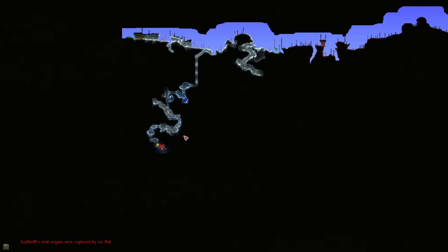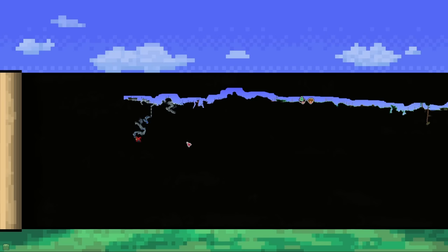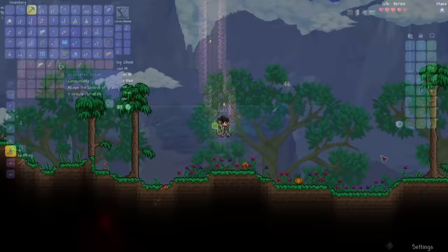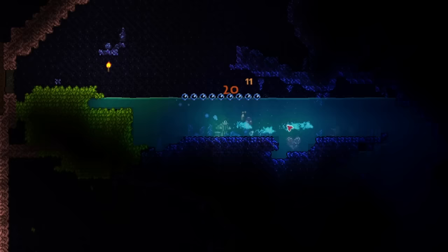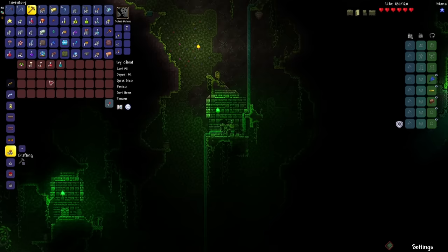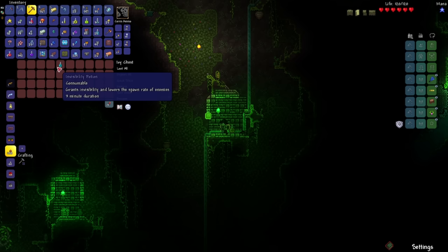I think I'm just going to go straight to the jungle — we can always go back later. Our priority is to make the Thistle Rose. Got a gravitation potion, and here's my first life crystal. What do we have in here? Got the anklet of the wind now, so I can make lightning boots whenever I find the goblin tinkerer. Got the suspicious looking eye, so whenever I'm ready to fight the Eye of Cthulhu, I can just summon it.